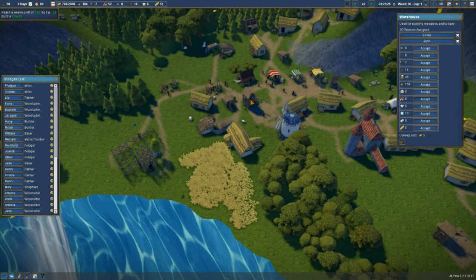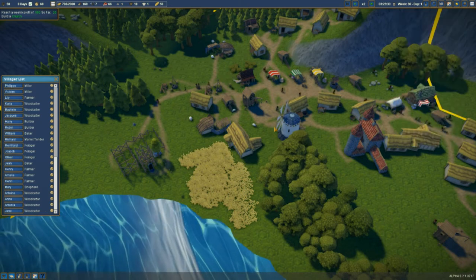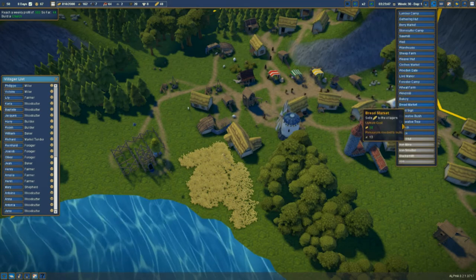Have we got much wood in the warehouse? No. I need that to build, then another sheep farm.